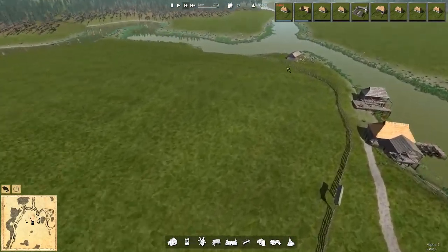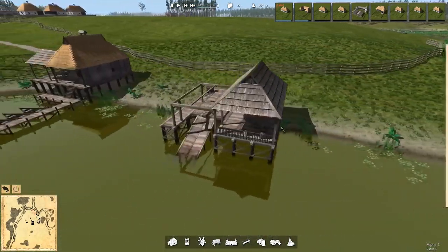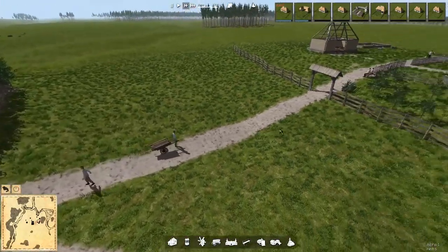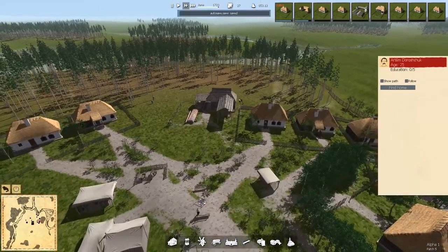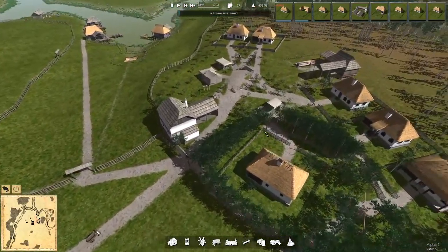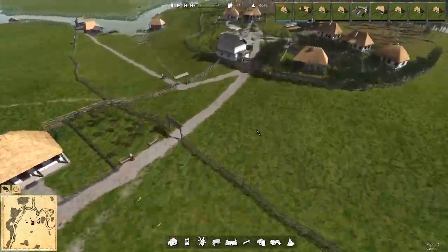Construction has stalled — they can't find thatch anywhere, but we seem to have reeds stored that need to be turned into thatch, which is taking a while due to other construction processes. We need to get thatch production up right away. There goes some more lumber for construction. I think we have too many men at the lumber mill — let's reduce workers there and hopefully have them switch over to the thatchery, which will open up homes and allow more people to move in.